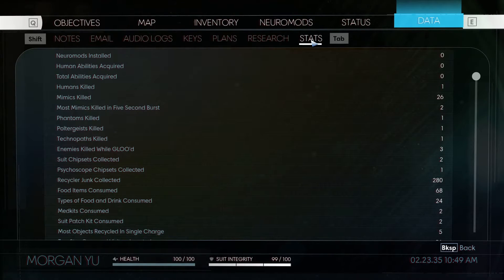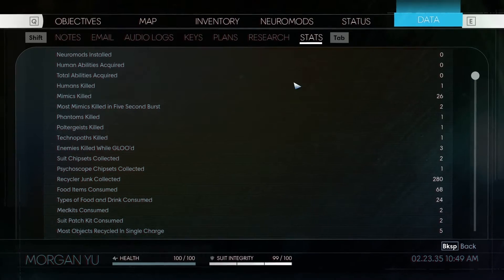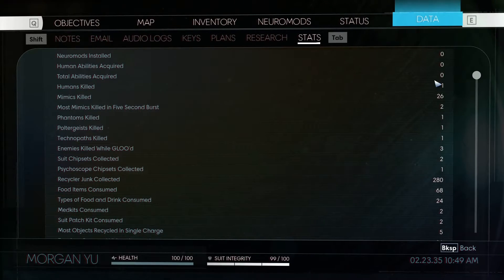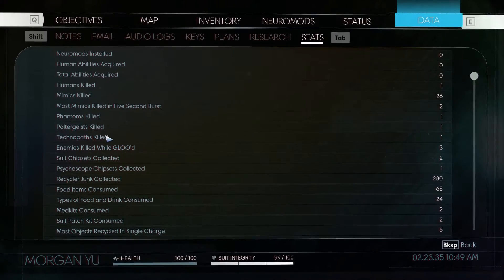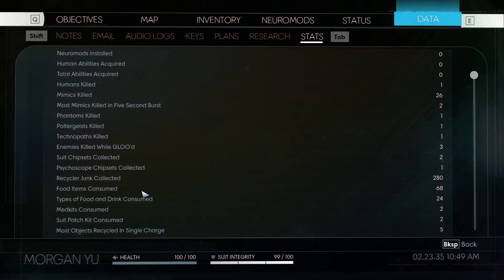Now what I'm really here for is to see the stats. In this game you're graded for basically everything you do, and it will affect the ending score. You can see neuromods installed at zero, human abilities required zero, total abilities required zero. We also have humans killed at one, mimics killed at 26. Other kills include fans killed one, poltergeist killed one, technopods killed one, and enemies killed while glued at three.